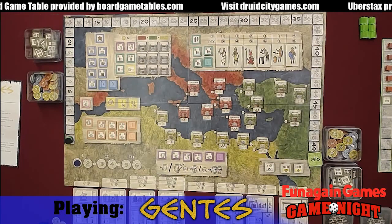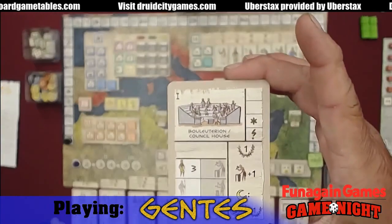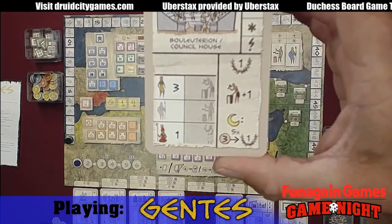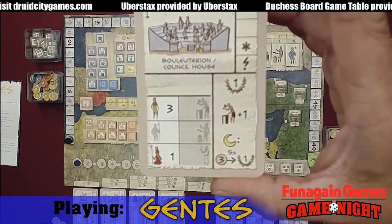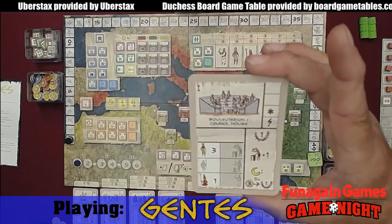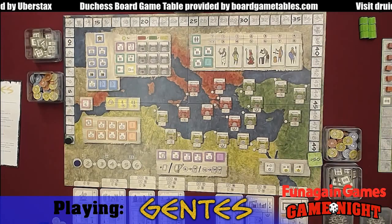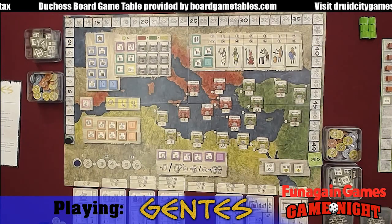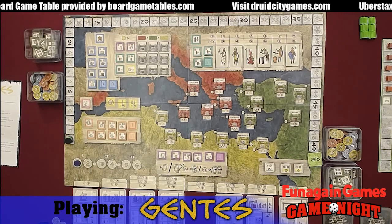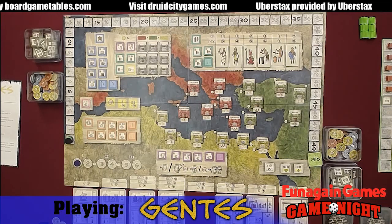Really quickly, Jeremy, do you want to show us the card that you picked and kind of show us why you picked it? In the bottom right-hand corner, in the decline phase, every five points I spend, I get a victory point. And you can do that at the end of every game round. Each card has a bonus, basically.